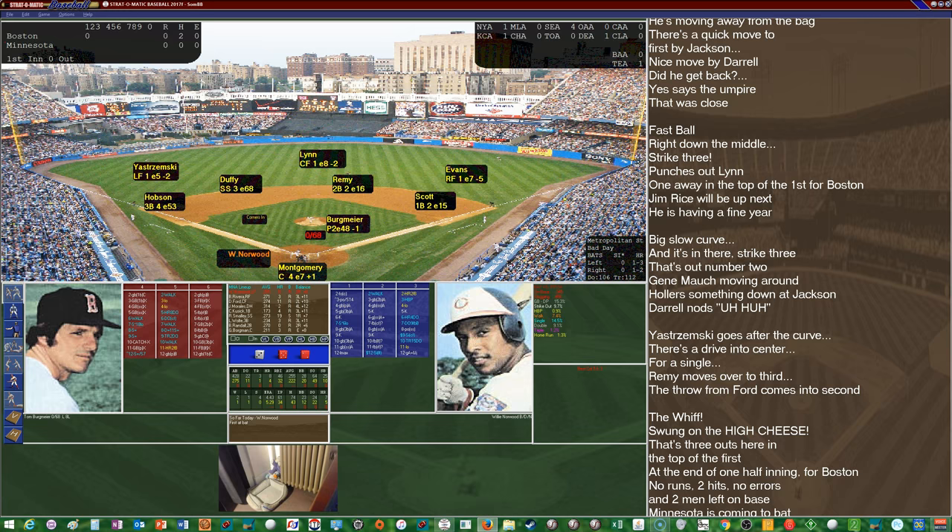Tom Bergmaier's stats coming into the game: 1-1 record with a 5.29 ERA. This is one of his rare starts of the season — 34 innings pitched, 43 hits allowed, 12 walks and 22 strikeouts, and he's surrendered 5 homers. Oh, and there's Miss Mags, who's come to join us.